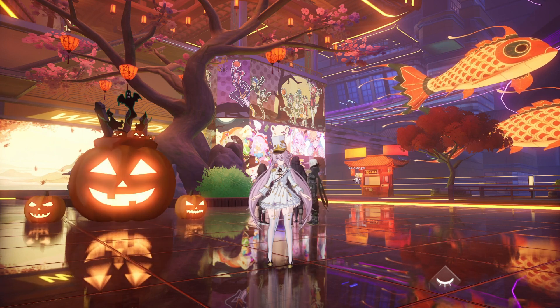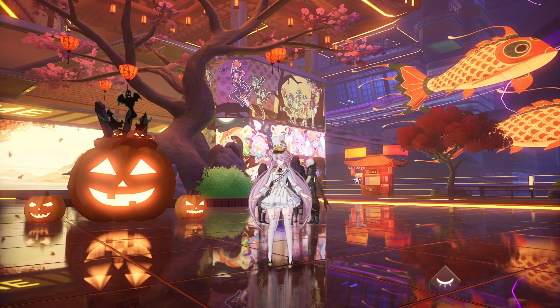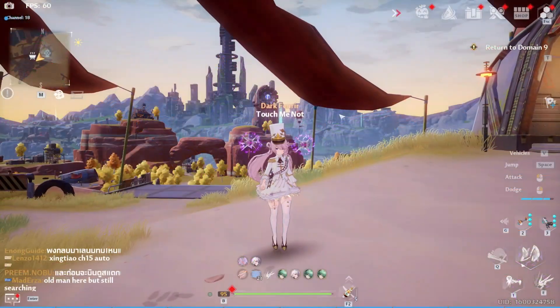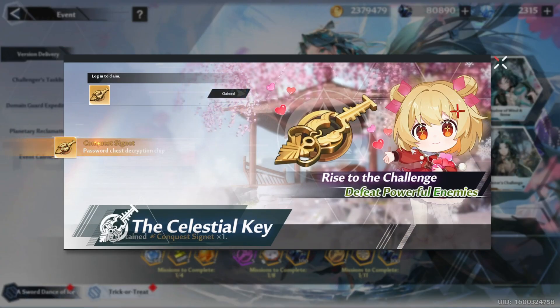Hey there everyone, 3.3 is here and we got some new events along with the patch so let's go check them out one by one. Going over to this pumpkin icon, we will be met with the usual new version missions that we can do in order to get some pretty good rewards.